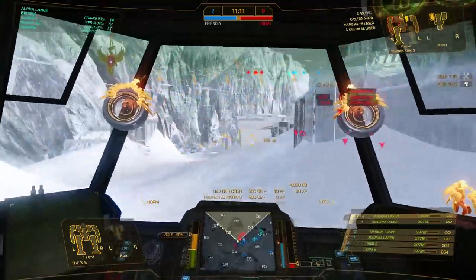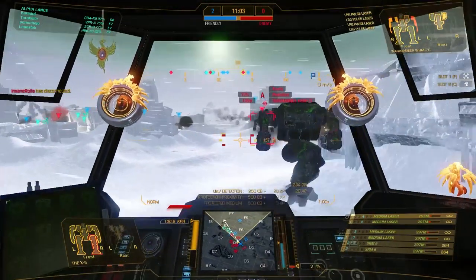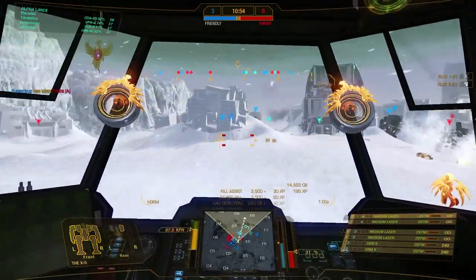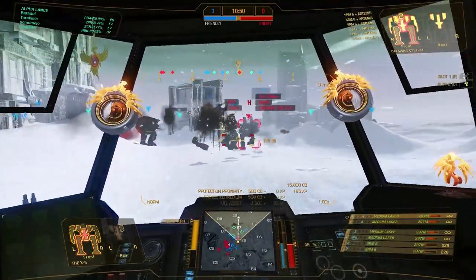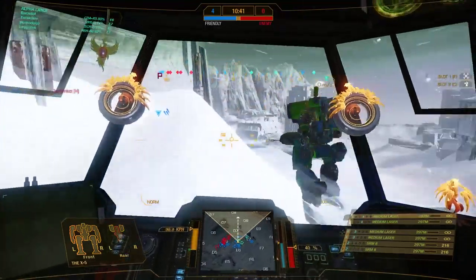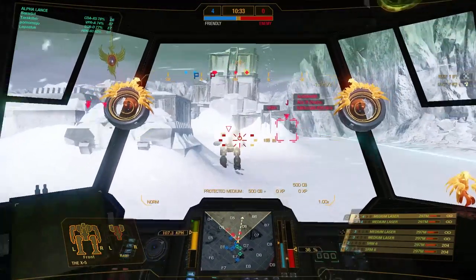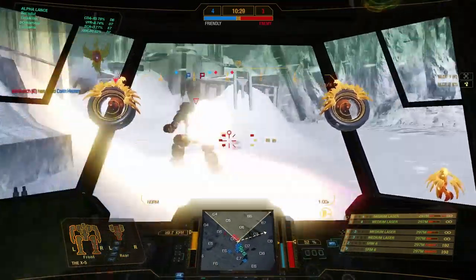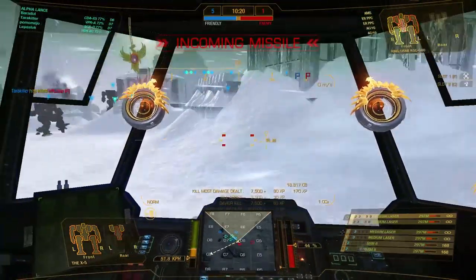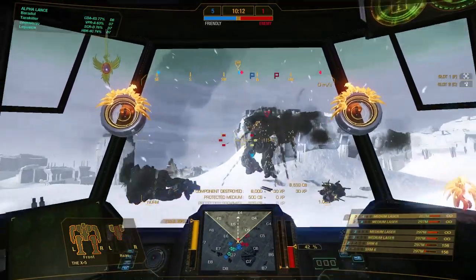I'm trying to keep that Kodiak distracted, so I pop a UAV to tell my team that there are enemies around. Then I switch targets to support my team. The best situation you can get as a skirmisher is when the enemy is targeting your teammates — you can freely pick your targets and deal a lot of damage without receiving return fire. I stay in constant motion to be a hard-to-hit target. When you get stuck or run into a solid firing line, immediately retreat and pick another target.